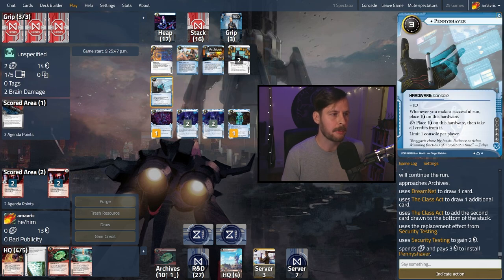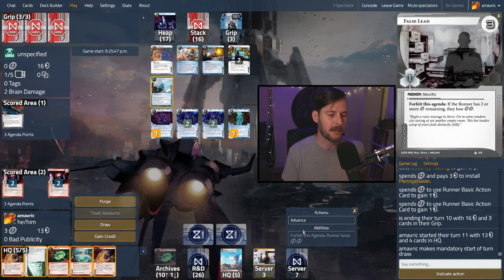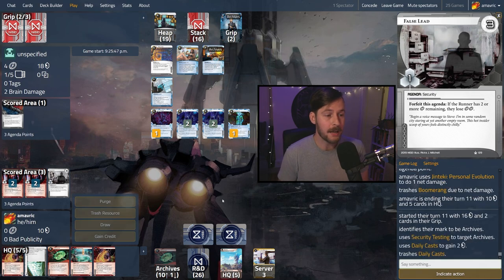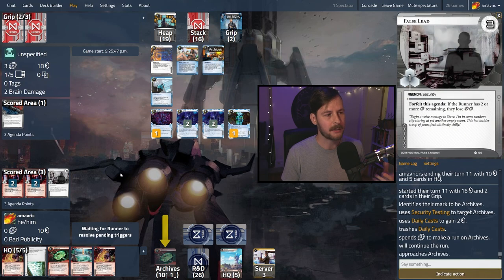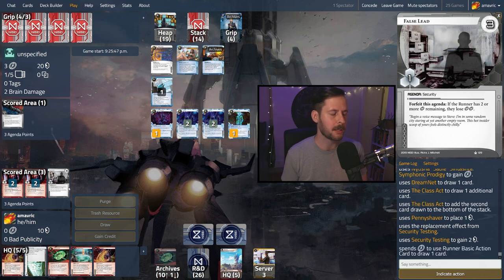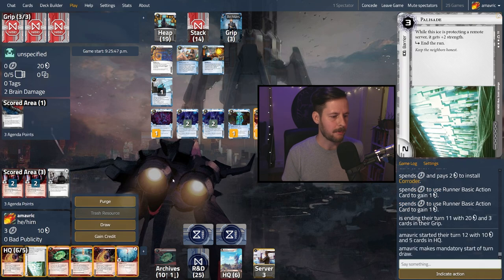Penny Shaver is good — that makes it a three credit run. We can set up some lethals here but we just have to wait a bit. We'll score the False Lead if we can. The fact that you can leave agendas on the table — we didn't score it, let's go ahead and score it. Got a Boomerang from HQ. Only 18 cards left and now they only have two cards in hand. We have to make sure — if they ever run with only three cards in hand, they can run into Anemone and we could House of Knives, House of Knives, and they'll die. It's quite hard when they're on this few cards in hand. There's a Corroder — so we know the value of our Palisade is not amazing. There's a Blood in the Water in hand. We need to set up some sort of lethal play.